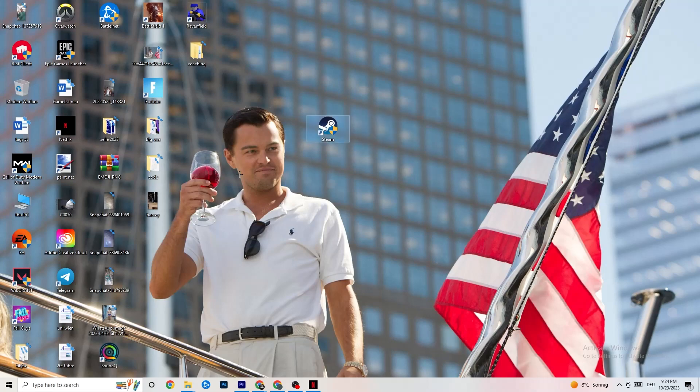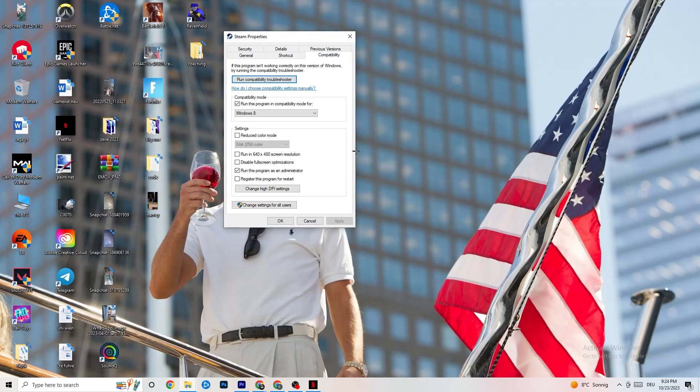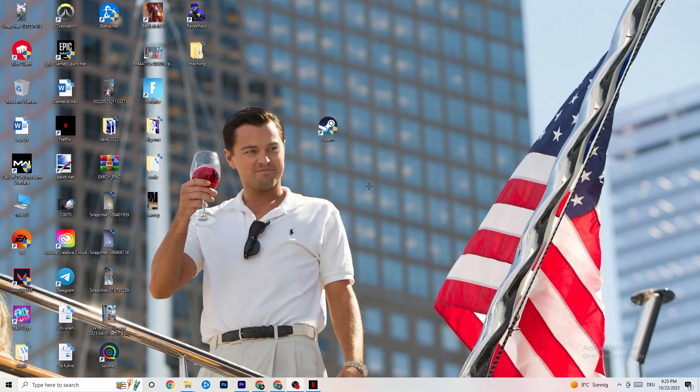If it doesn't fix it, right-click your launcher shortcut again and go to Properties. Once that tab pops up, click on Compatibility. I have some settings and I want you to copy them. Enable Run this program in compatibility mode for the latest version of Windows currently available to you. Disable Reduce Color Mode, disable Run in 640 by 480 screen resolution, disable Full Screen Optimizations, and enable Run this program as an administrator — this will automatically start your launcher with administrator every time. Also disable Reduces program for restart. Click Apply and then OK. You can also take your game shortcut and repeat the same thing for that. Then restart your PC and start your game through the launcher or directly from your shortcut.